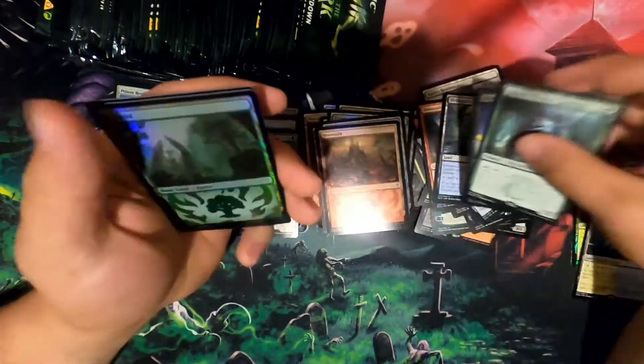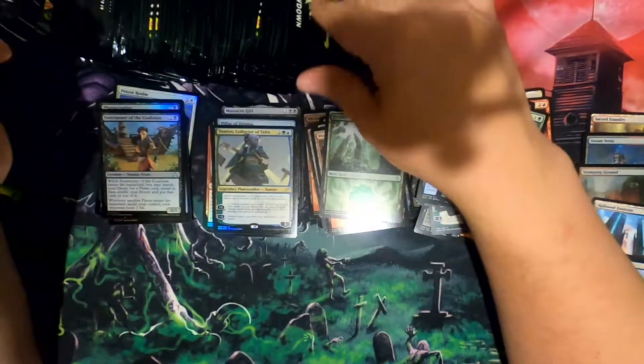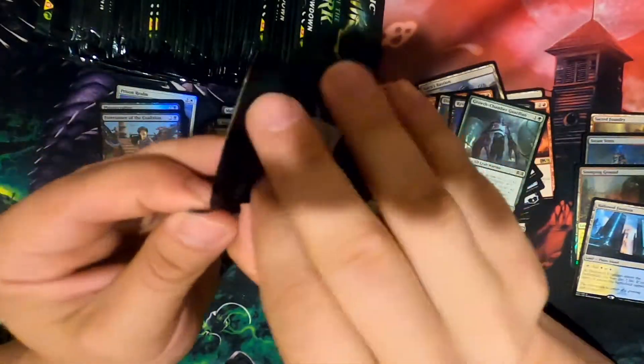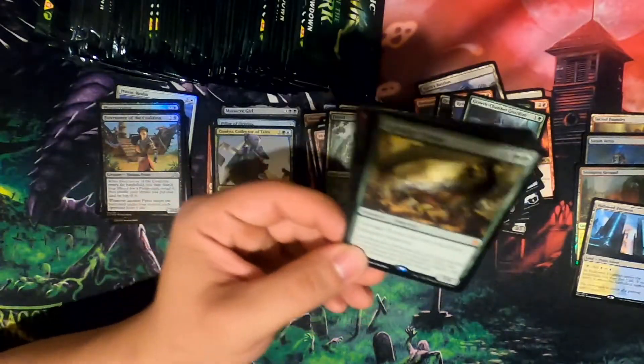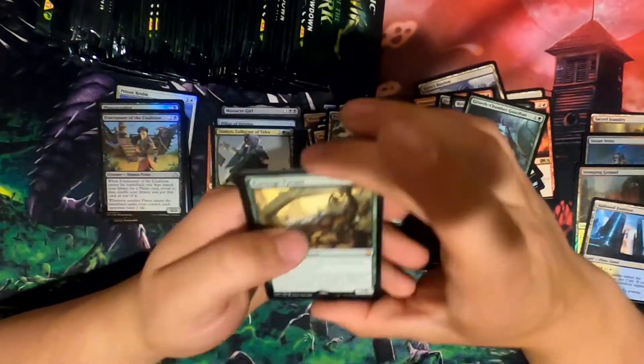Rebellion — which is a decent card. Foil Tamio — gorgeous. That's how you open a pack, kids. Is this what? Oh, Carnage Tyrant. I'm pretty sure I remember not liking Carnage Tyrant.